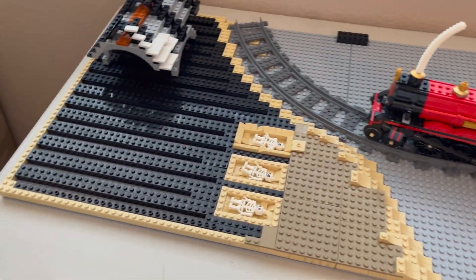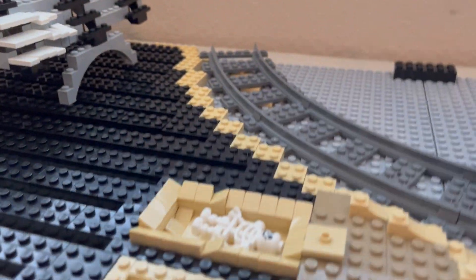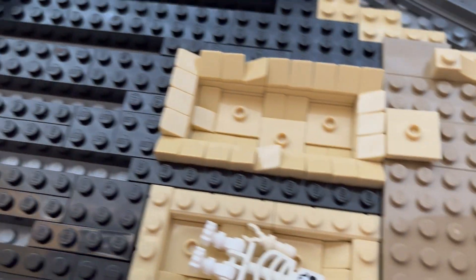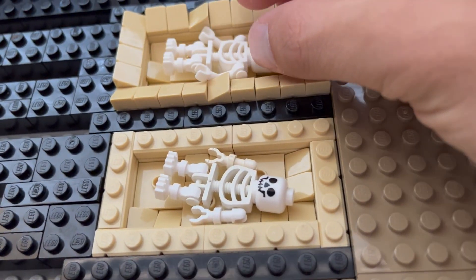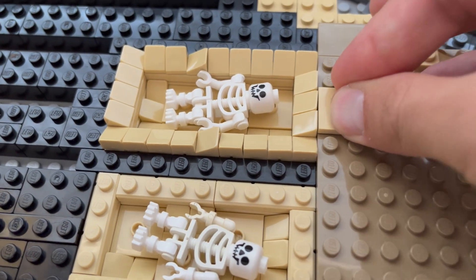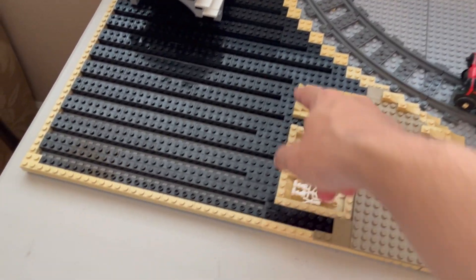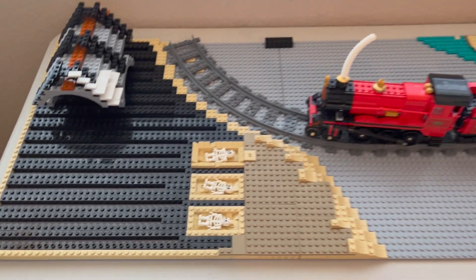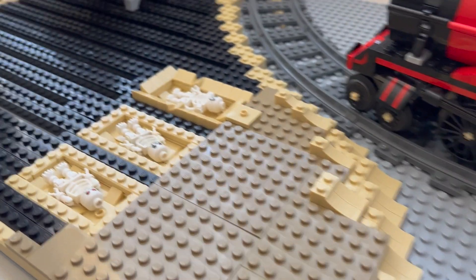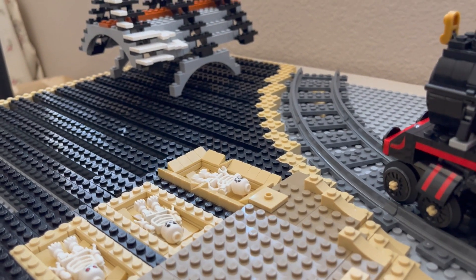Going over here, I started on the base layer of this hill where the church is going to be. I built a few little graves here and it just looks like they're freshly dug up. I'm going to put little headstones on these three, probably keep them as open graves, and then do some closed ones over here. So here we have the open graves I'm working on for the church graveyard.